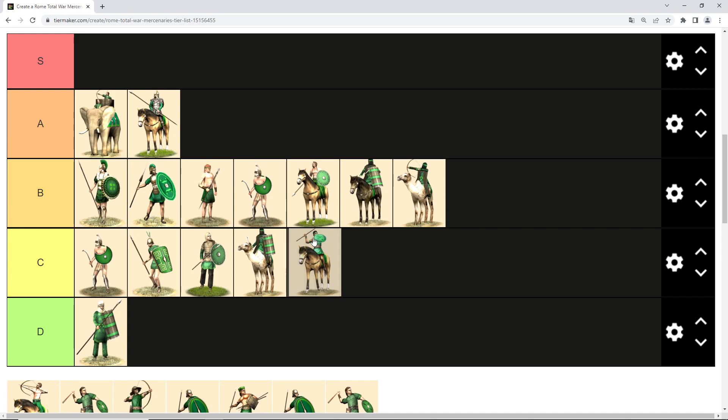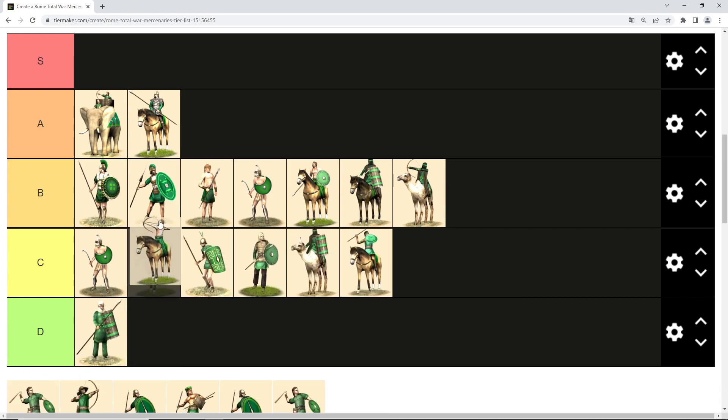Then we have Numidian mercenaries — they have horses but are javelin-throwing cavalry, so they have a very limited number of missiles, which is problematic because their melee abilities are also pretty weak. That earns them C tier, even behind the camels. They are able to outrun camel mercenaries, but eventually they will run out of javelins and become easy prey, and they are not much good in melee either.